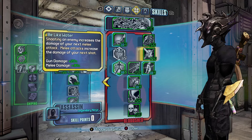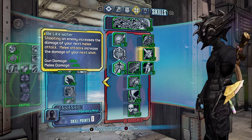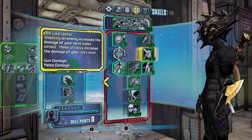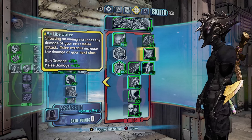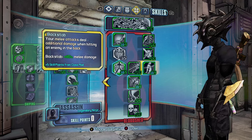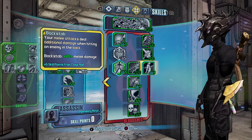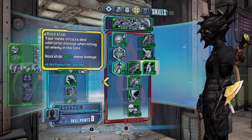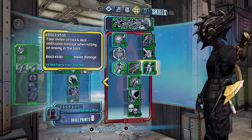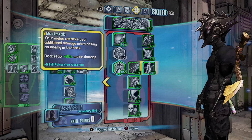Be Like Water: shooting an enemy increases the damage of your next melee attack, and melee attacks increase the damage of your next shot. Pretty much you want to shoot an enemy and then this will increase your next melee damage as well. Then we have Backstab — your melee attacks deal additional damage when hitting enemies in the back, so if you're sneaking up on them or in Deception mode you get 80 percent extra melee damage.